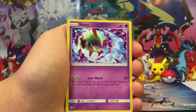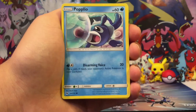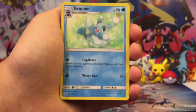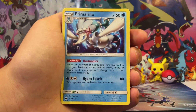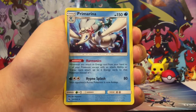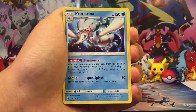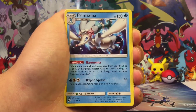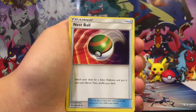I have two Natu and two Xatu, two Popplio, and two Brionne to get to Primarina. Primarina is actually really good because, like Naganadel, it helps accelerate energy — when you attach an energy card from your hand to one of your Pokemon, you may attach two energy cards instead of one. So if you use Primarina's ability and Naganadel's ability together, you can actually attach three energy cards in one turn, which is absolutely massive. And that helped me out a lot.